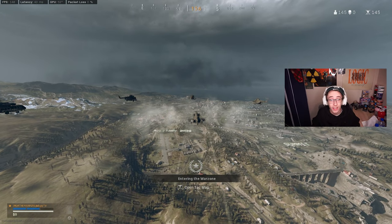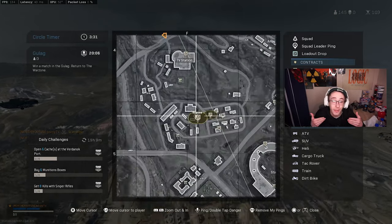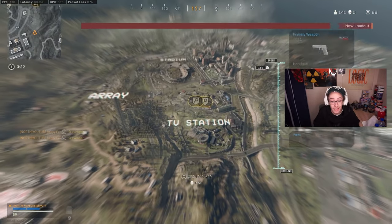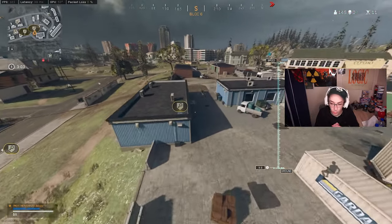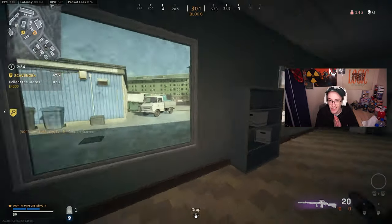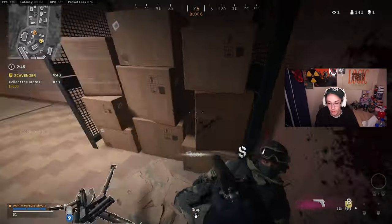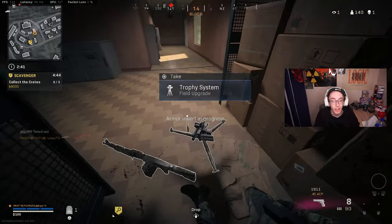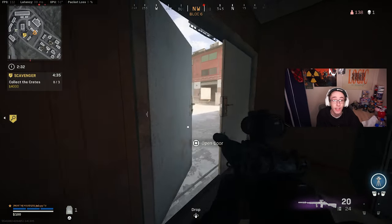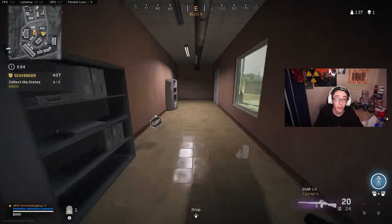Now heading into Verdansk for important do's and don'ts. You'll see me going for a scavenger contract — be aware others may be going for the same one, so get there first. Scavengers are great early game: you collect three randomly placed crates, get a cash reward, and a satchel at the end. They let you get early loot, some gunfights, cash, and your loadout quickly — very handy to grab at the start of a game.